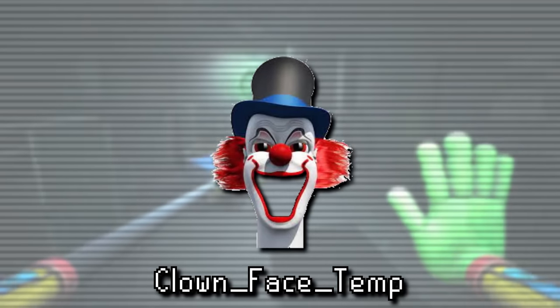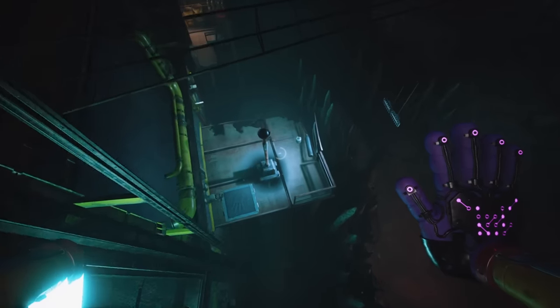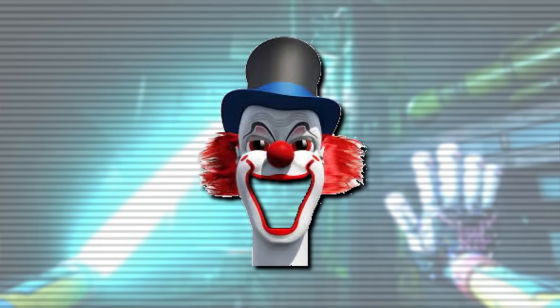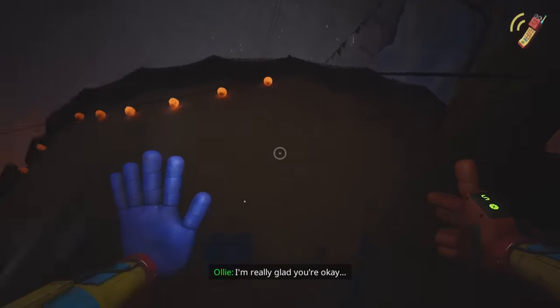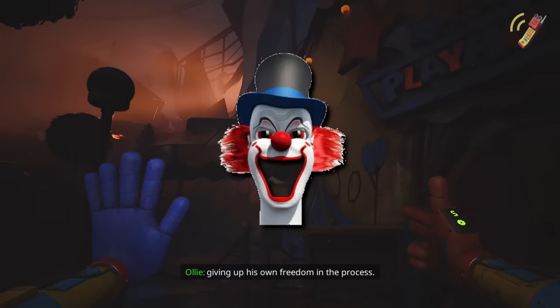Sort of similar to these unused mask textures, next we have this unused texture of a clown face. I don't think I recall seeing any clowns in Chapter 3, but this creepy clown could have been a placeholder meant for maybe the playhouse, because it kinda sorta looks like a carnival tent. If you have any other theories, let us know down in the comments.